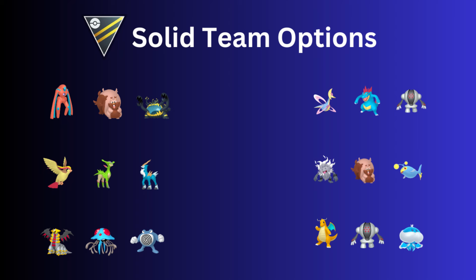Another team: Cresselia with Feraligatr as a safe swap, plus a third option. Feraligatr is such a great safe swap — I absolutely love it. I like Future Sight on Cresselia because if you run into a Fire lead like Skeledirge, you can't really switch since Registeel doesn't want to see it, so you can at least hit with neutral damage. Then Annihilape with Greedent as a safe swap and Lanturn — there aren't many Grass types in the Ultra League, so Lanturn doesn't have to worry too much. So many things are weak to Electric, that's why Lanturn does really well.